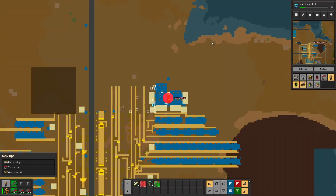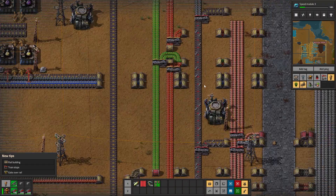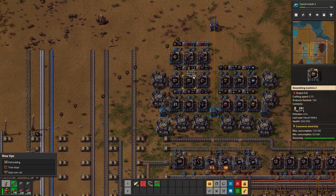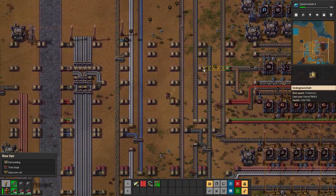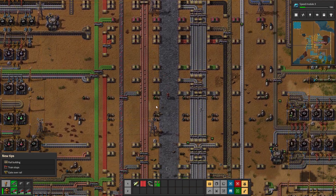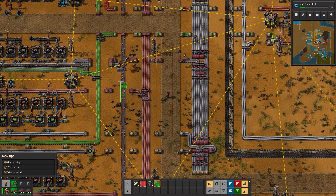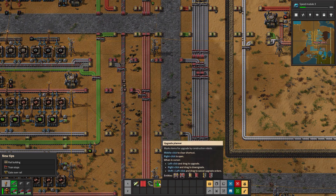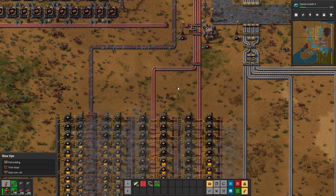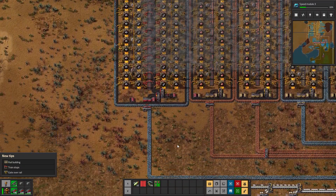The factory is turning on and off here and there - only some things are running. Our steel line is severely lacking, and that's something I was working on. I've been upgrading the main feed line of steel to reds. This is an upgrade planner filtered to only upgrade belts from yellow up to red.